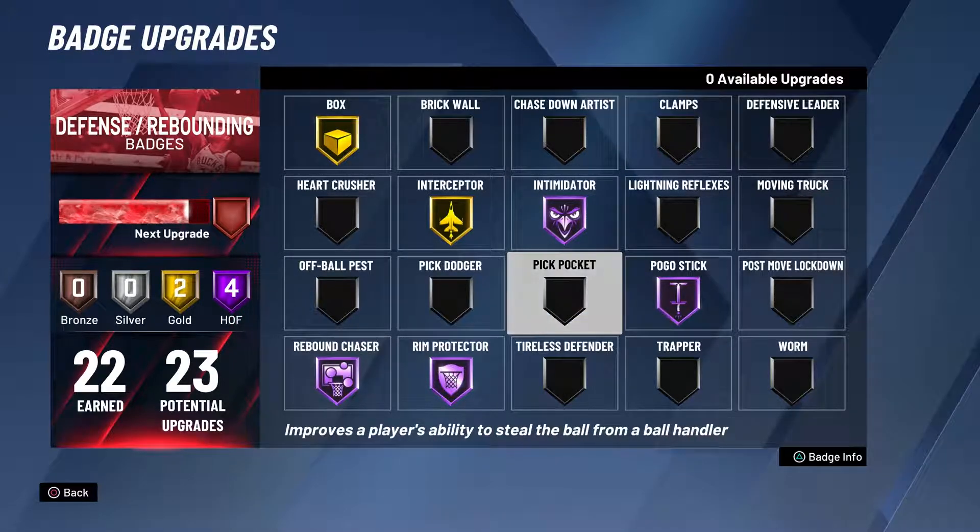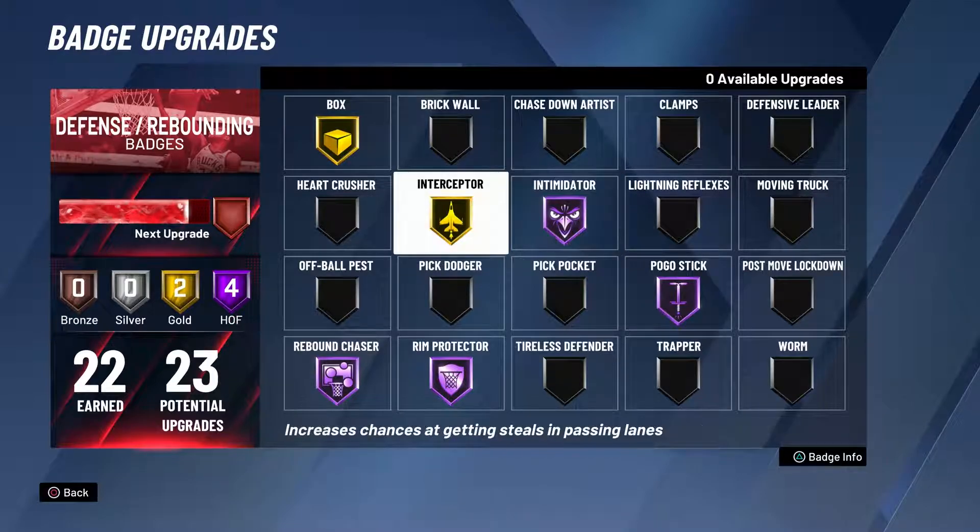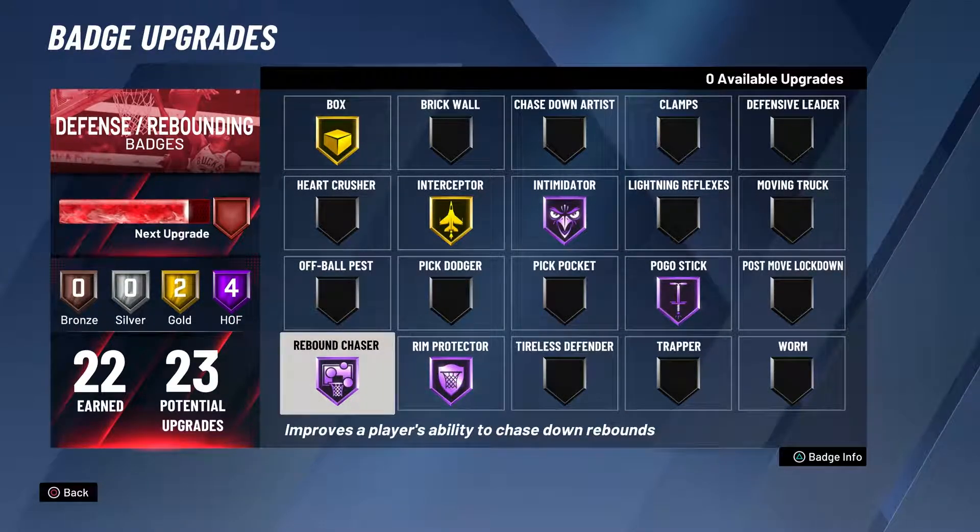The next badge you will need, as soon as you get Intimidator Hall of Fame, is Rebound Chaser. You will get snagged on if you do not have Rebound Chaser at least gold. At Hall of Fame, you're going to be jumping out to get that board.